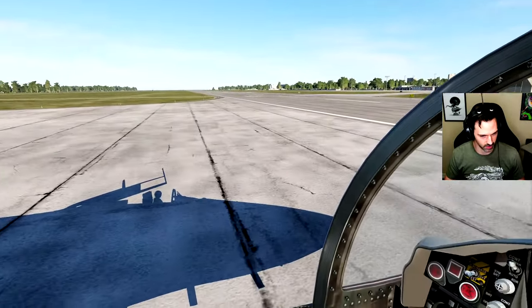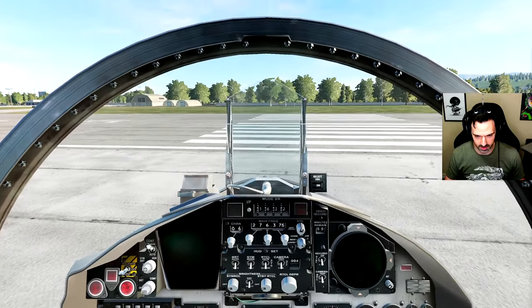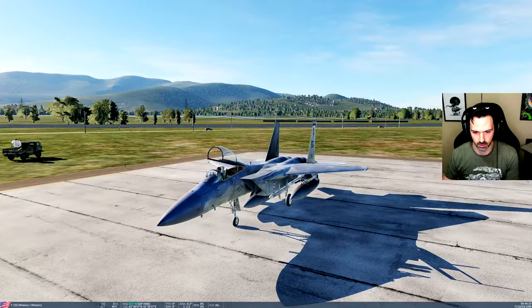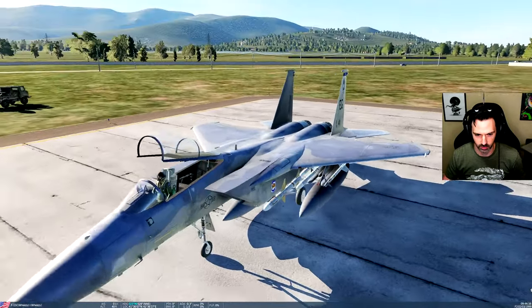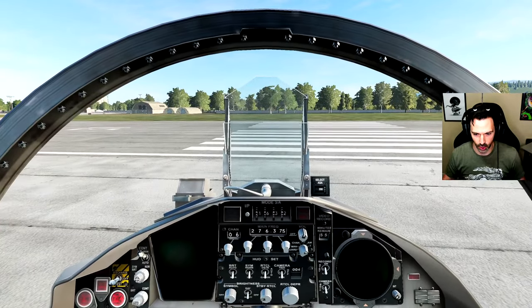Here is the F-15C. We'll jump out to an outside view real quick to just show you the aircraft. I went ahead and put my tail number on there — 41. We've got some air-to-air missiles loaded up.